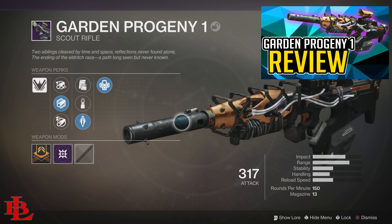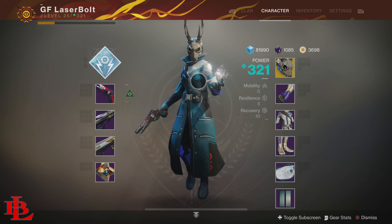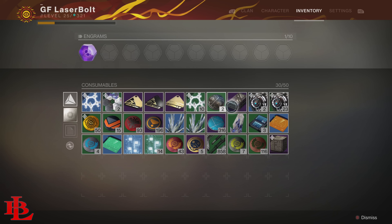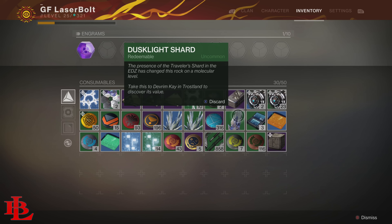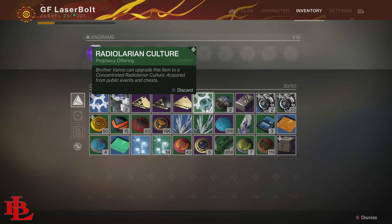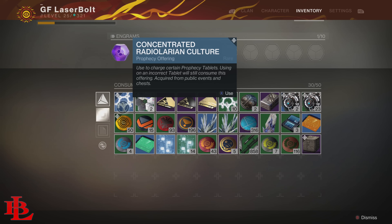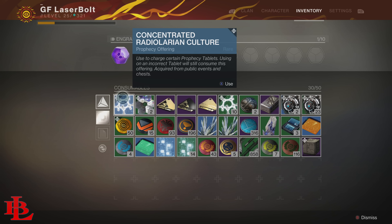Back to the subject — how do you farm radiolarian cultures? This is very easy, and I'm going to show you the fastest way. Every verse you get is going to require either one concentrated radiolarian culture or a couple of concentrated ones, so you need to stack these up. Certain verses require three concentrated ones, meaning you'd need 30 regular radiolarian cultures to forge that weapon.